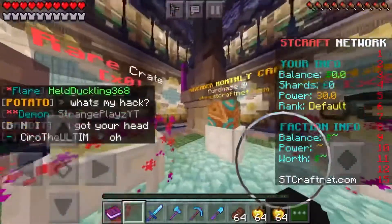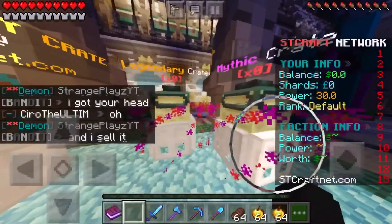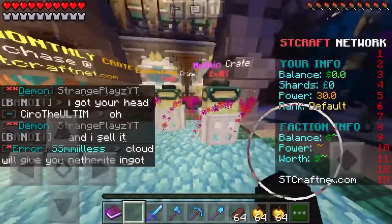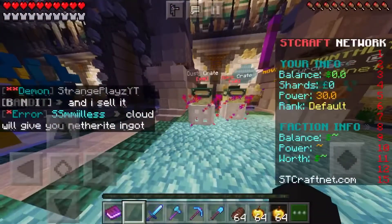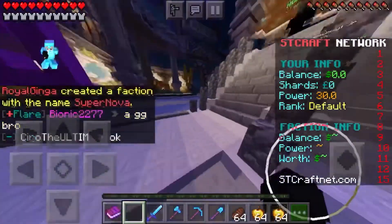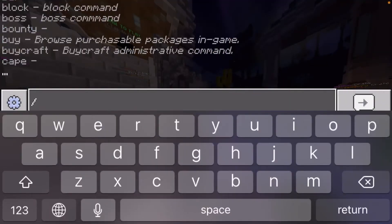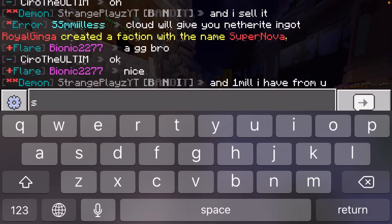Over at spawn you can check out the crates: there's the Dusty Crate, Rare Crates, the November Monthly Kit Crate which you purchase from the store, a Legendary Crate, and a Mythic Crate. Above each one there's a number showing how many keys you have. I have zero, of course, but you can earn keys somehow.